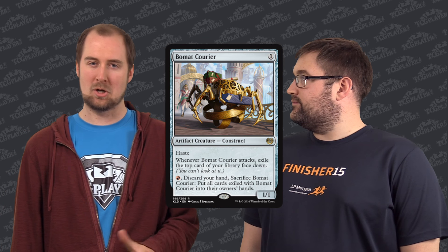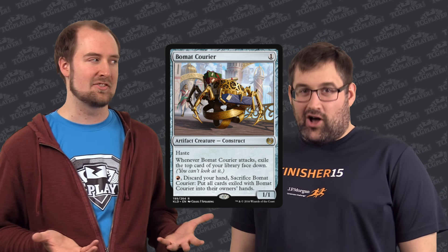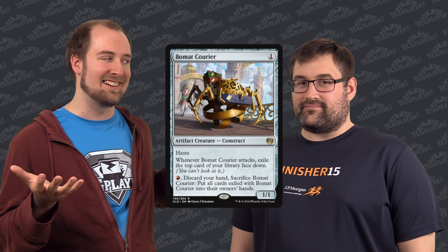Next card up, we've got Beaumat Courier. This one's a little bit harder to gauge. You might think if it dies, you lose those exiled cards — but that's not what happens at all, there's no downside. Normally running a 1-mana 1-1 in your deck is not a great move, but I've got two words for you: Lupine Prototype. You can play this and then sacrifice it whenever you want, and your Lupine Prototype is going to be really close to being able to attack because your hand is going to be drastically less. There are also madness cards too, if you want to get into that.